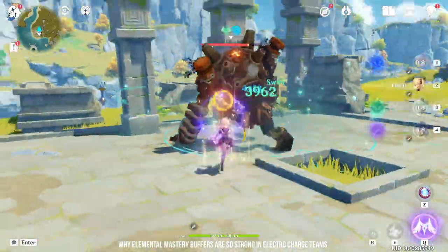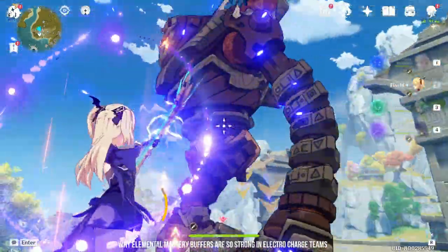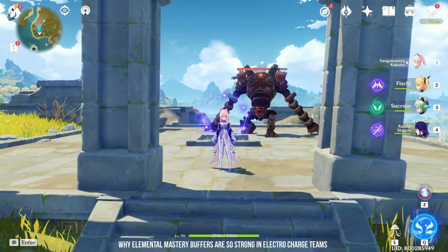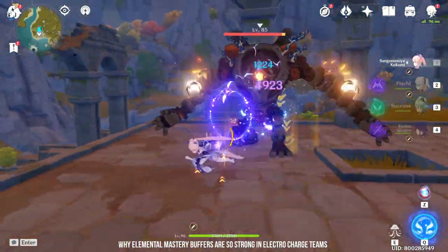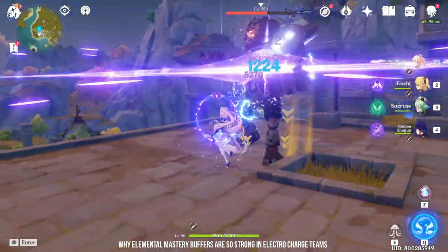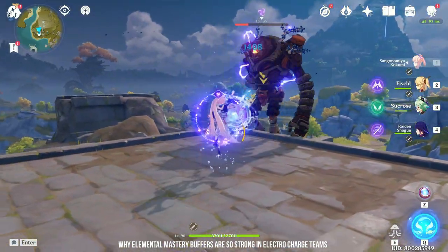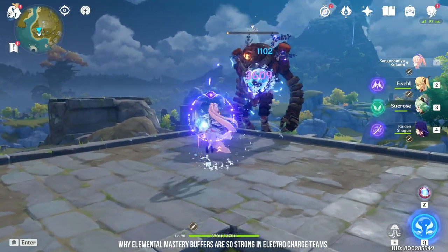Now let's try with the Sucrose buff — 4.35K, that's a big improvement. And this applies to your entire team. Because Sucrose buffs the entire team's Elemental Mastery, it doesn't matter who triggers the reaction — whether it's Raiden Shogun or Kokomi. You can see my Electro Charge hitting for 4.9K to 5.2K. This is a big upgrade and I'm not changing any of their gear — it's just synergy.